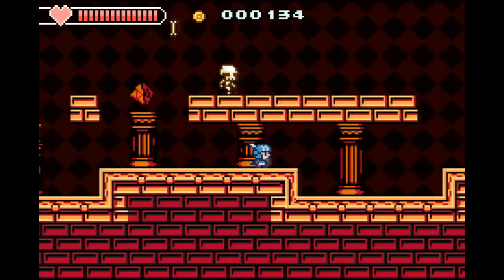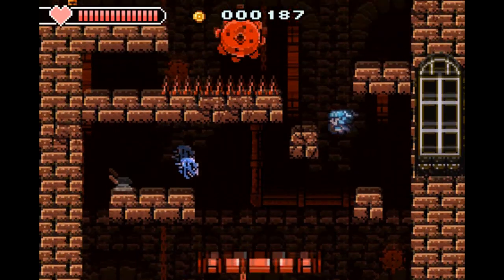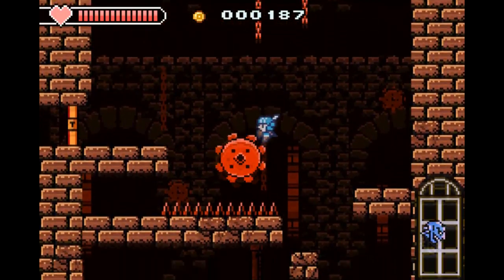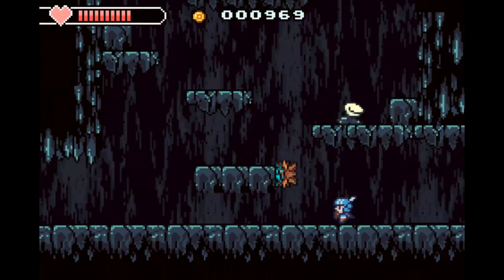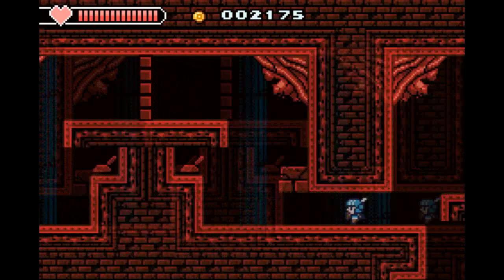If there are any flaws with Castle in the Darkness, it's that sometimes it might be a bit too derivative. And I don't just mean the cutesy references to past NES games — I mean in the actual level design itself, like this section with the spinning gears and floating heads. The throwback references are actually holding the game back a bit in my opinion. And yeah, there's a ton of backtracking that can get pretty old, but that's not a huge deal because this game cuts a pretty fast pace.